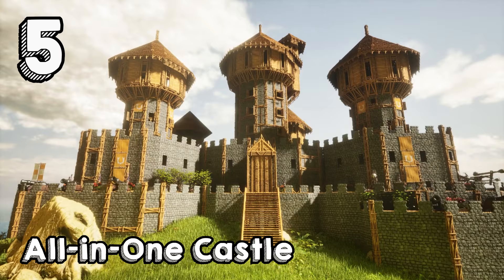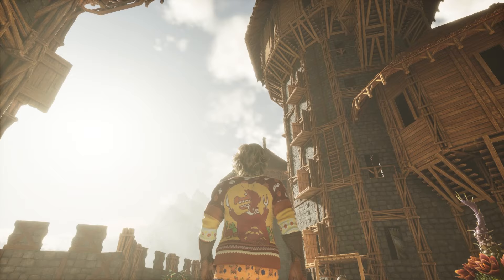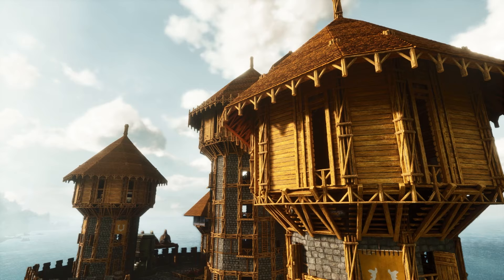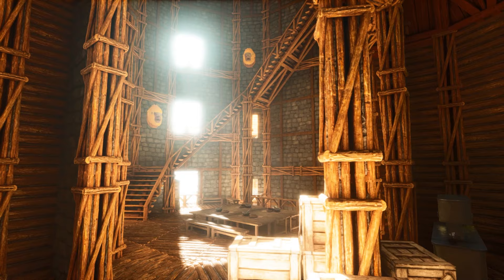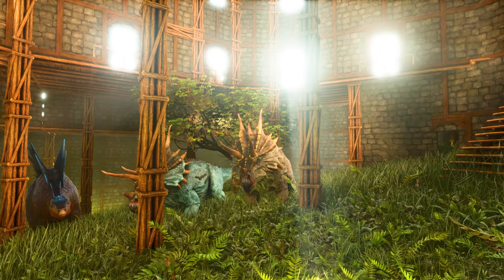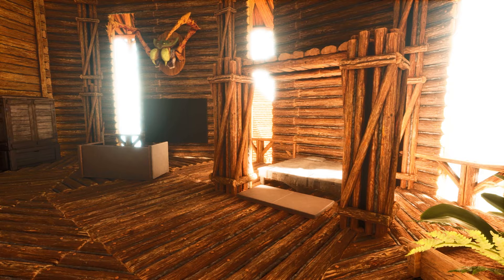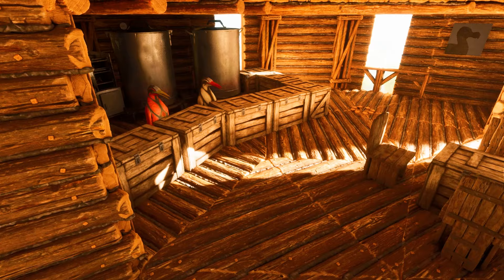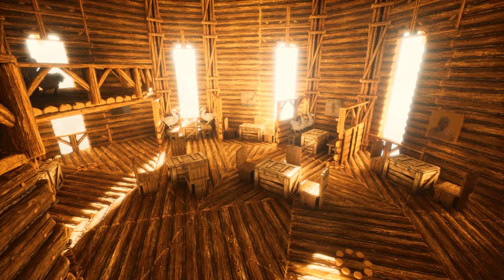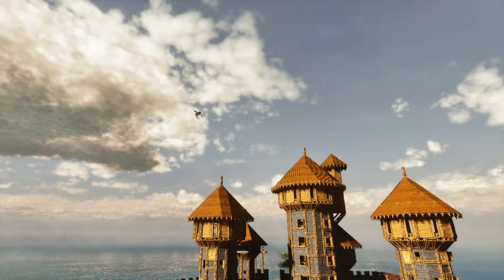We kick off at number 5 with my colossal all-in-one castle build. This magnificent fortress boasts three towering structures that converge into a bastion of strength. Designed meticulously, it's a perfect haven for larger tribes, featuring not only immense defensive walls but also an expansive dino storage area housed within the castle's protective embrace. Alongside spacious bedrooms for resting weary heads, there's a beautifully crafted restaurant and guest bedrooms, catering to the needs of late-game tribes who opt for an alternative to the metallic fortress commonly found in the Ark universe.